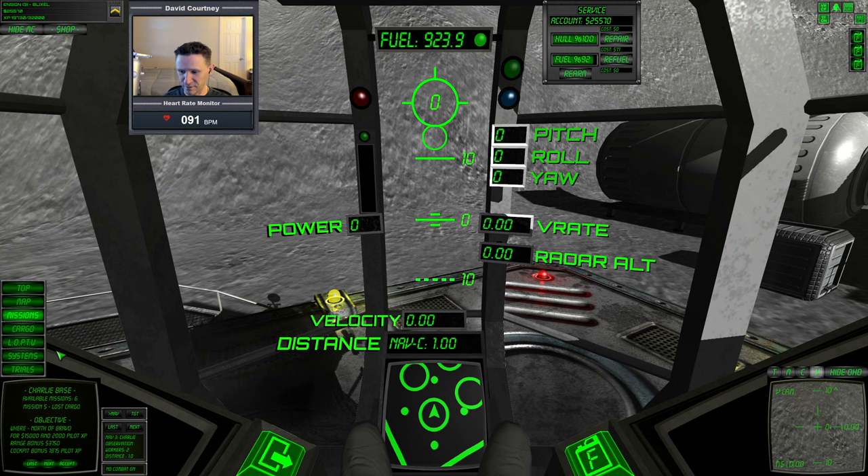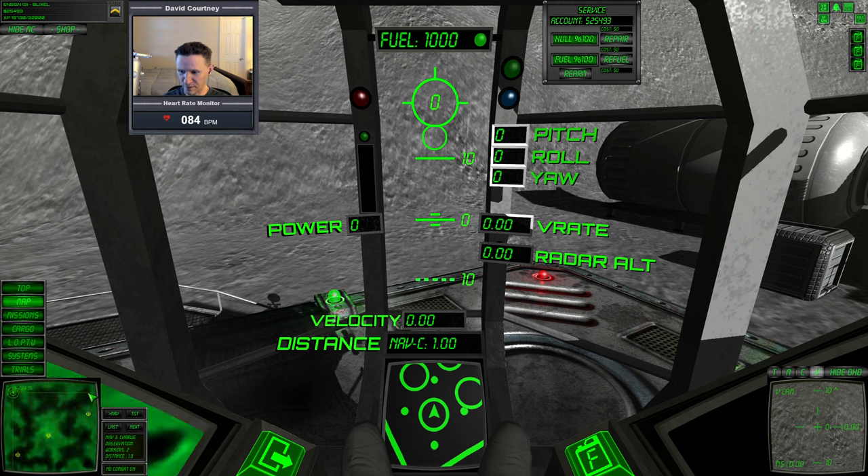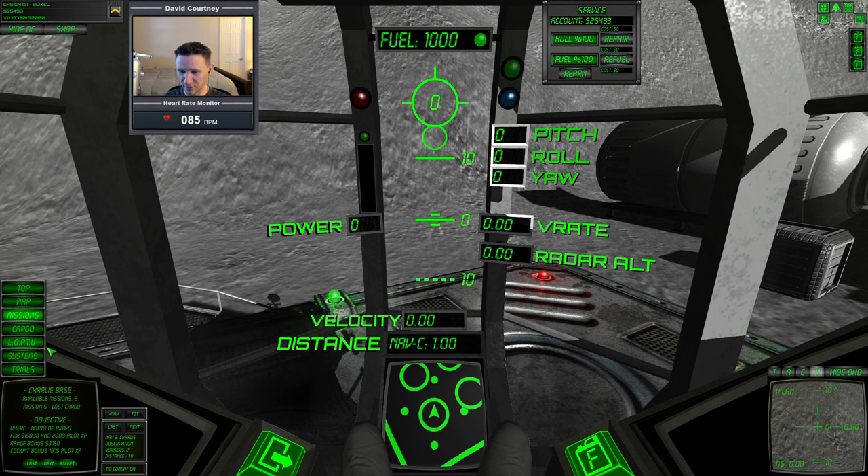Let's go to the mission selector. It looks like we have a lost cargo north of Bravo. Let's see what the other one is. They almost always have the lost cargo on the fifth and sixth spot, but today it's transport, transport, data survey, lost cargo, lost cargo. We have never seen that.